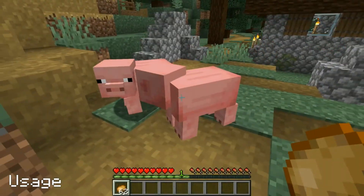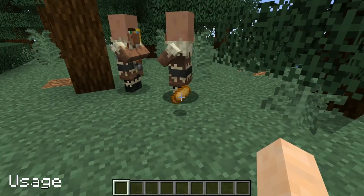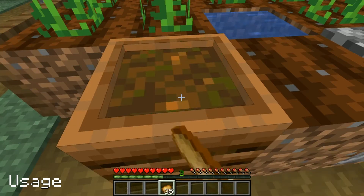Potatoes can be used to breed pigs and they follow you if you are holding some. Throwing 12 potatoes at a villager makes them willing to breed. They can be placed in a composter and have a 65% chance of raising it a level.